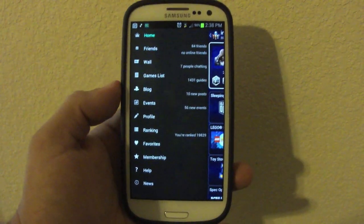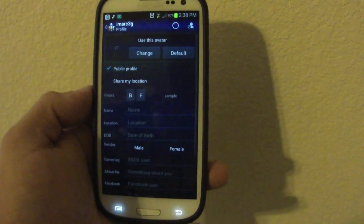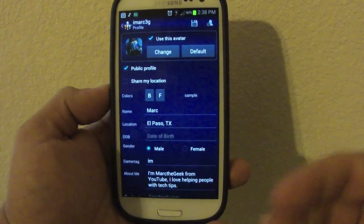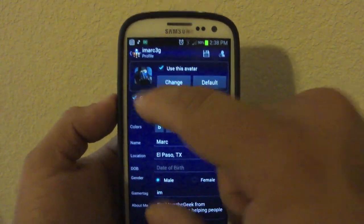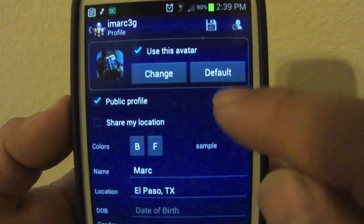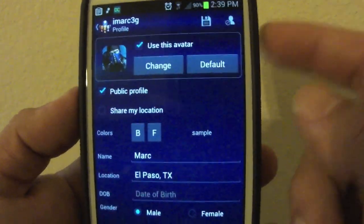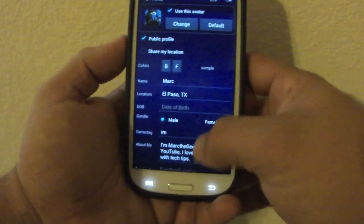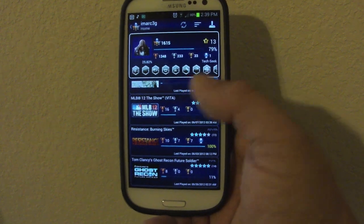The free version of this app is actually very good and you can do almost anything with it. The main thing you get with the Pro version is access to the profile section, where you can create your own profile. There's essentially a social network built into this app — you can set a profile picture and customize your profile, which is used for the wall and the blog features.